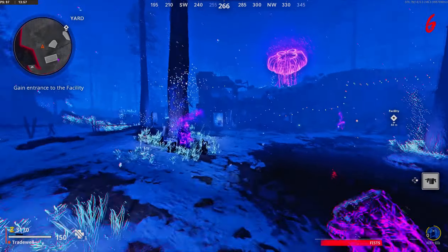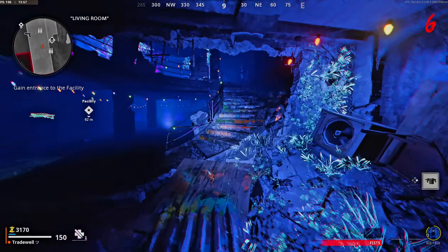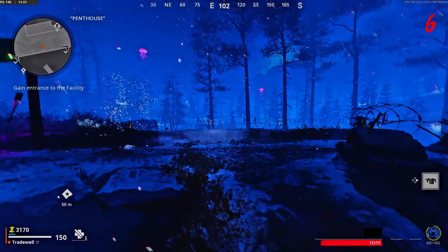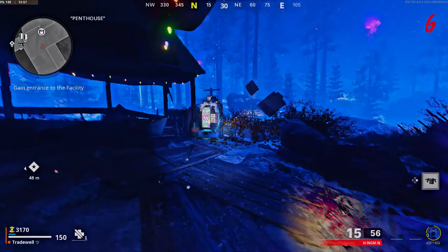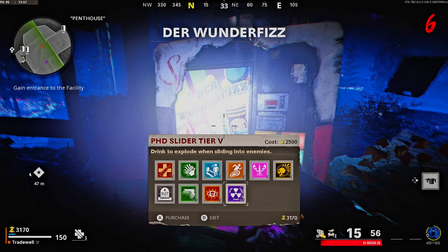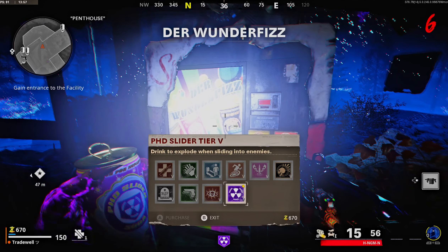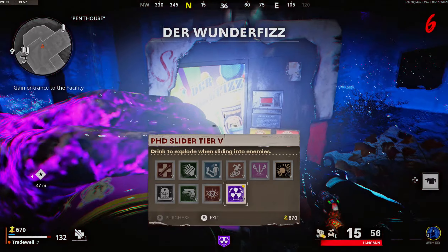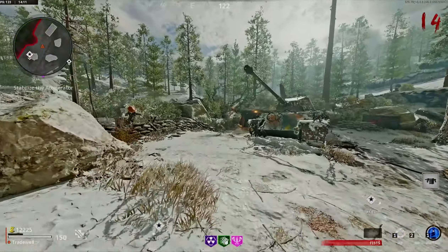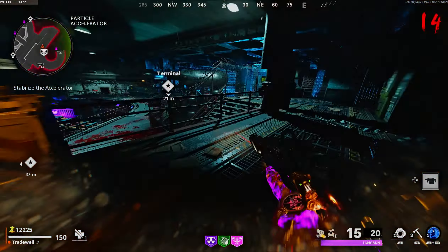Once you're in the spawn area, come through this door here, up these stairs, up this broken area, and make your way to the perk fridge. Buy PhD Slider and also Mule Kick — I didn't have enough money so I recommend going to around round seven or eight in the spawn room for more cash. Once you've got your PhD Slider and Mule Kick, you're ready for the next step.